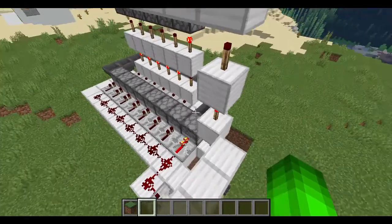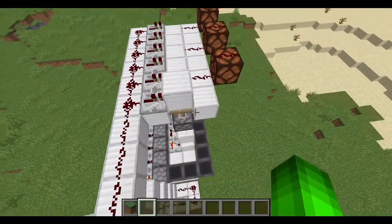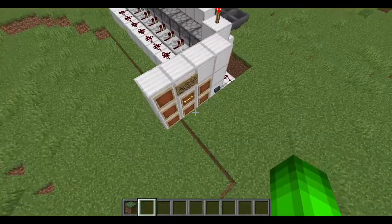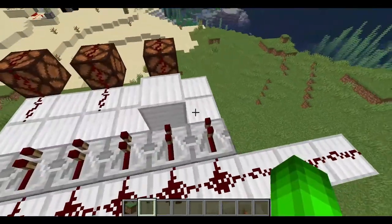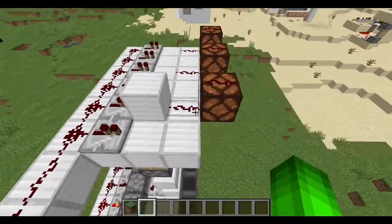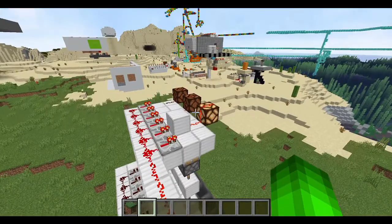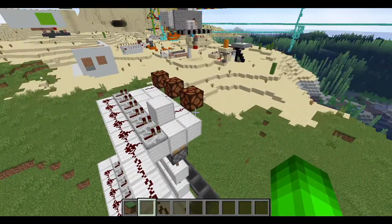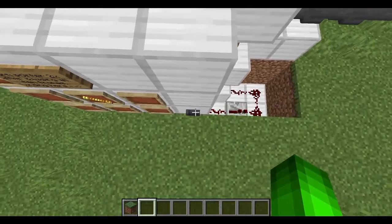You probably heard that piston — that was this piston going up right here. Now I'm going to do another one. This one is now down, and this one is now up and connected to our output. We're going to click this button. As you can see, the lamp came on. I'll do it again, just in case you missed it.